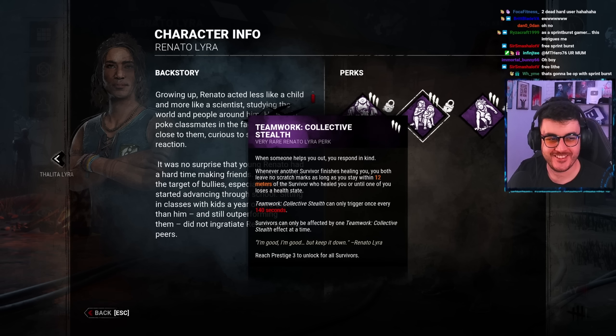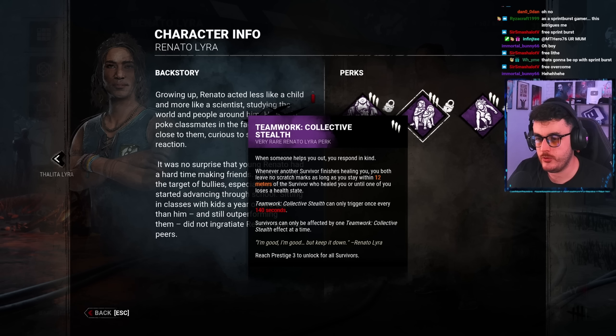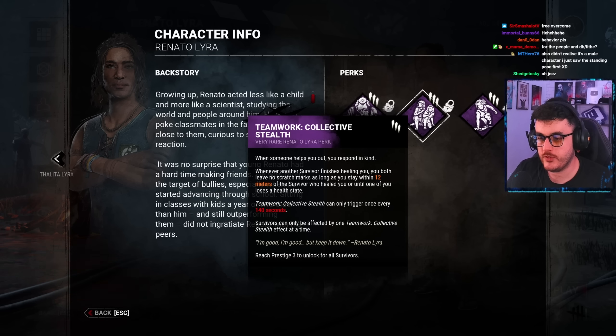I can't wait for this to be abused and used. Have fun, killer mains. Teamwork: Collective stealth. Whenever another survivor finishes healing you, you both leave no scratch marks as long as you stay within 12 meters of the survivor who healed you or until one of you loses a health state. It can only be triggered once every 140 seconds.